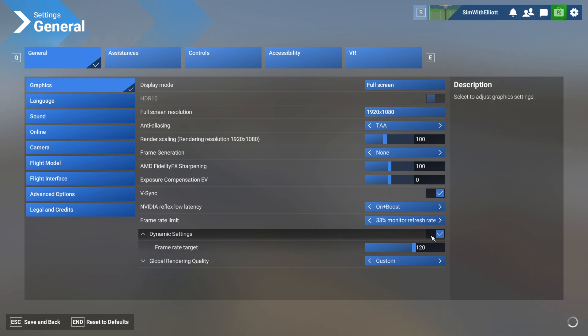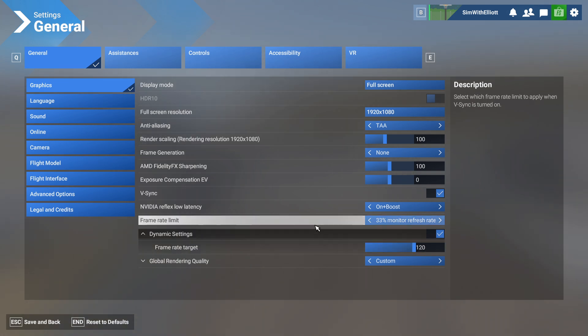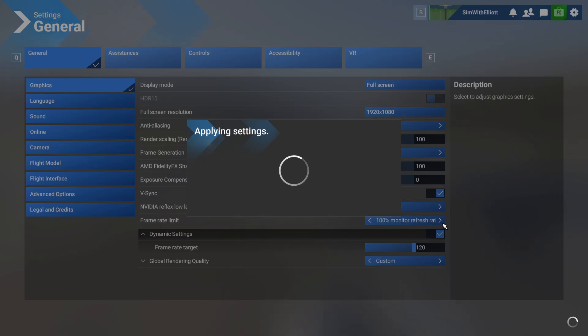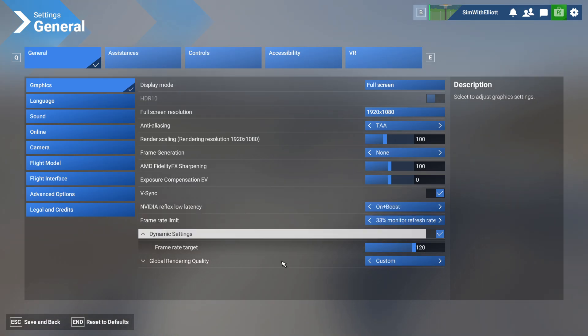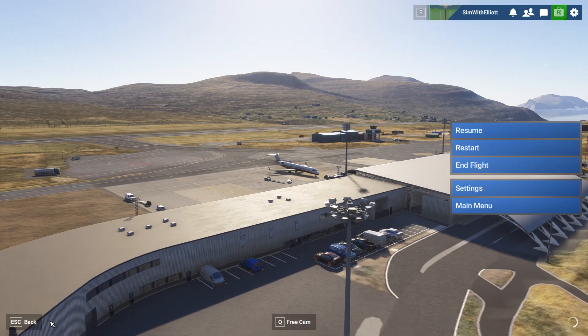As you can see I've got it going all the way to 120 — this can cause your PC to get very hot, and I'm not responsible if your PC blows up. The frame rate limit also makes a big difference. If you leave it at 100% or even off, you're going to get tearing, which are kind of the slashes across your screen.